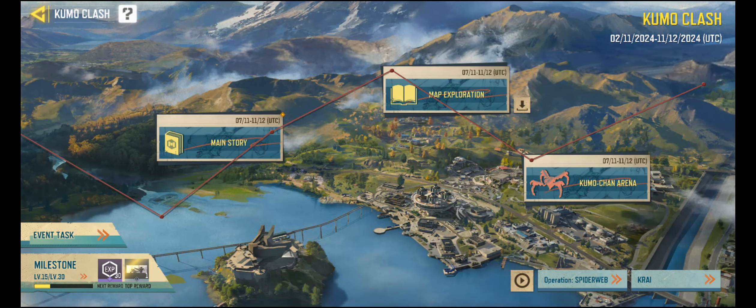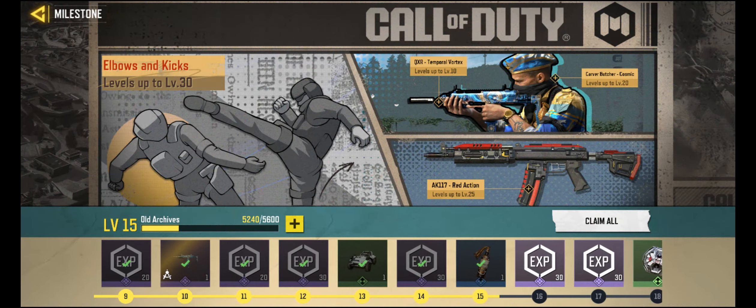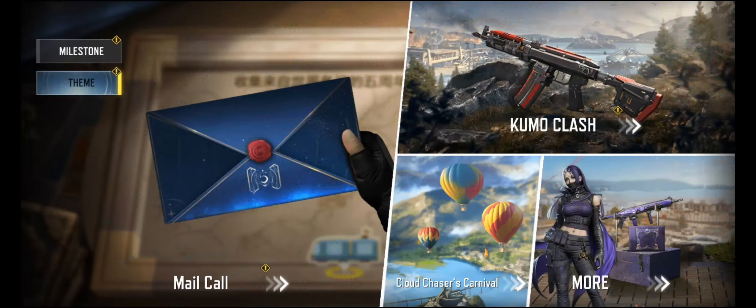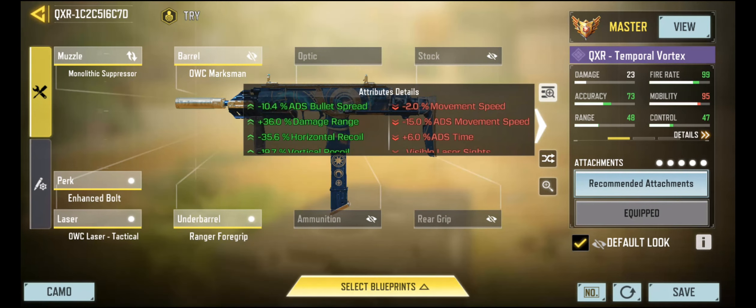I can't claim to have figured this whole thing out yet — I'm playing some things, unlocking some things. I reached the milestone to get this QXR Temporal Vortex, and that is going to be the star of our video today. Here is our loadout: QXR Temporal Vortex. Just a quick note on this gunsmith — I went for range, bullet spread, recoil control, stability, and all of that stuff. Inspired by my Fennec loadout, actually, which does a lot of the same things.